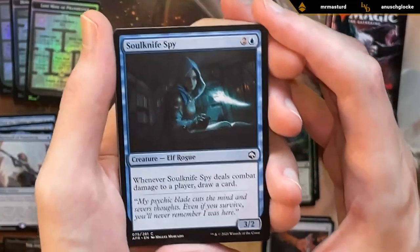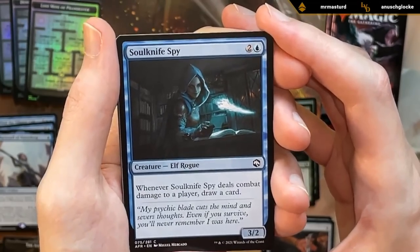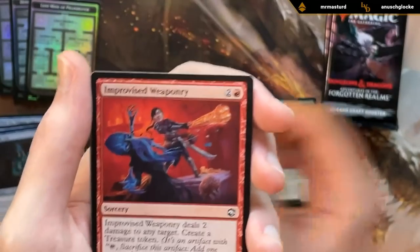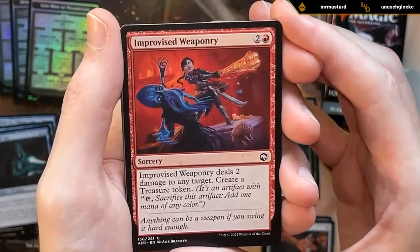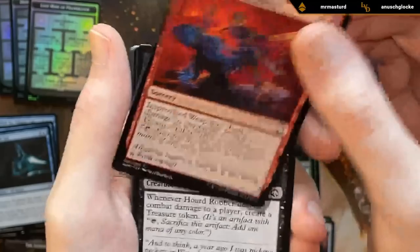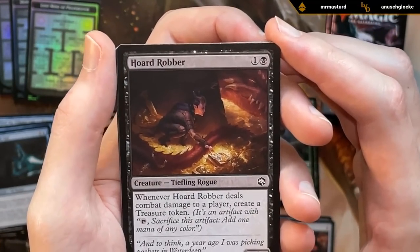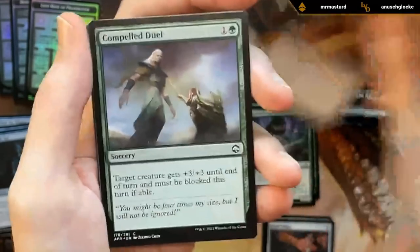Got a Soulknife Spy — quite a good three-drop with a few ways to make it unblockable in the set. Improvised Weaponry deals two damage and makes a treasure, which can help us fix for one of our bombs. Horde Robber: two mana, one-three, makes a treasure when it hits — also ended up being better than expected.